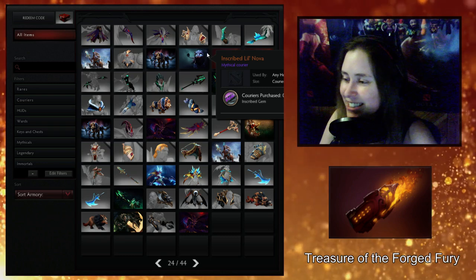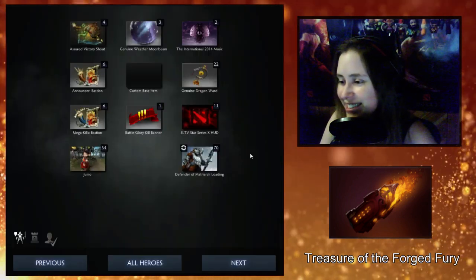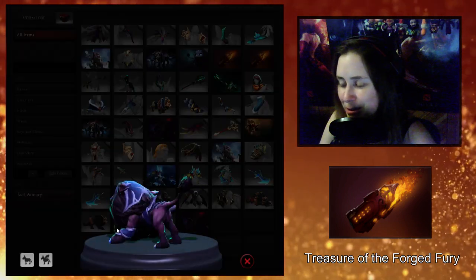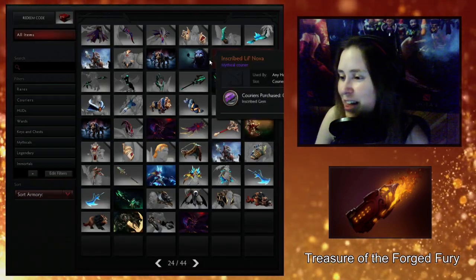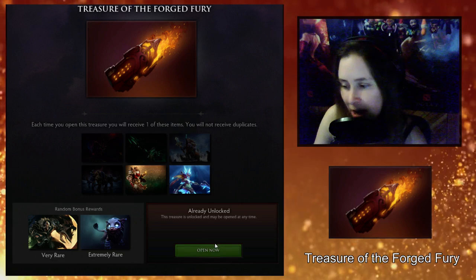Alright, that was my happy dance — so I'm gonna have to give away some sets clearly. Let's equip that guy — that's super cute. I'm gonna preview him one more time... looking good, looking good! I think what I'll do is, since I opened six extra sets, I'll just give them all out.